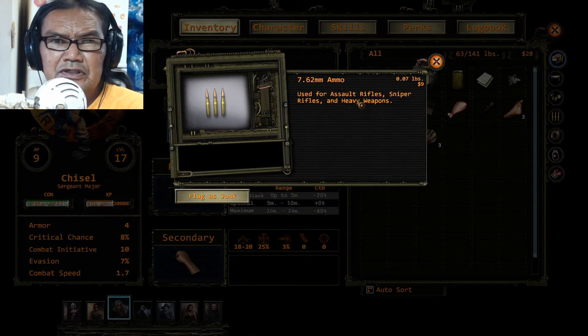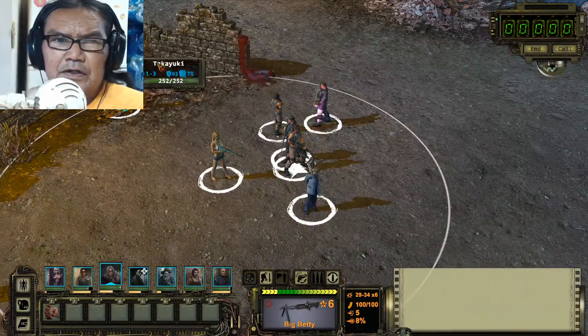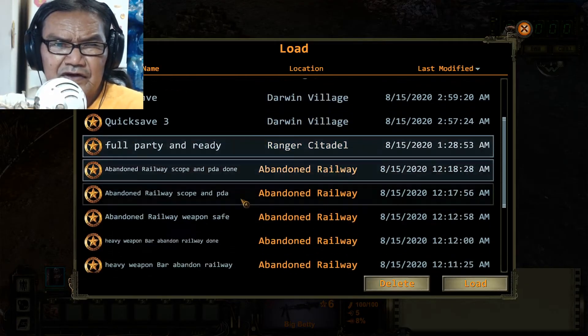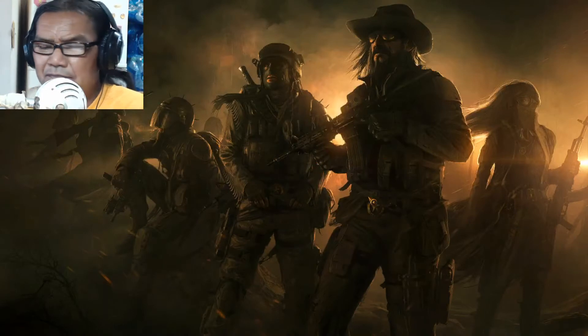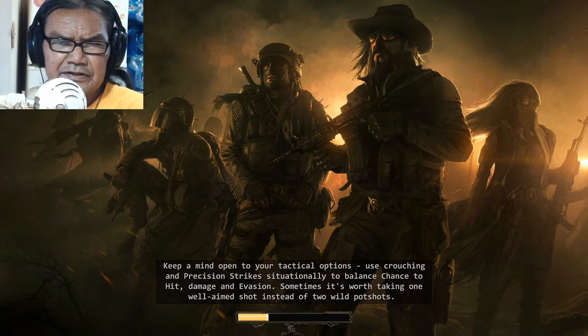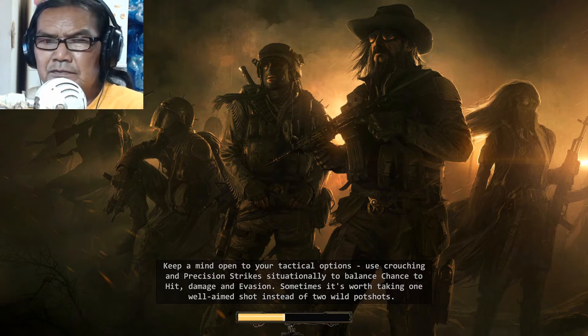The bullets are useful for assault rifle, sniper, and heavy weapons. If you don't want to do that, you can get one for sure after you fight Tinker. You can also save-spam in the Canyons of Titan — some of those saves probably have it too. When you beat some of those raiders, they might have it.